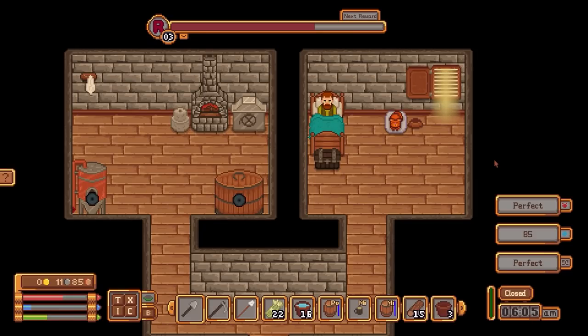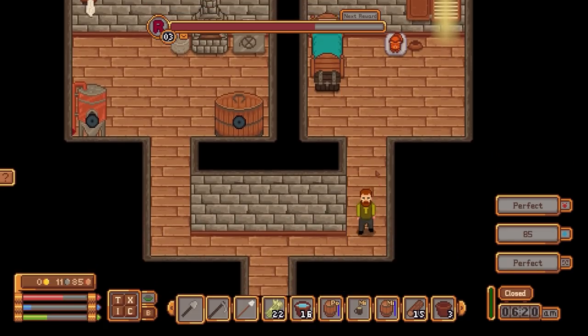Good morning from Traveller's Rest. Today's beverage is a nice cup of Earl Grey. It is quarter past six in the morning, so we're going to have to get out of bed, make said bed, and then get on with crafting, brewing, and overall crack on and run this tavern.